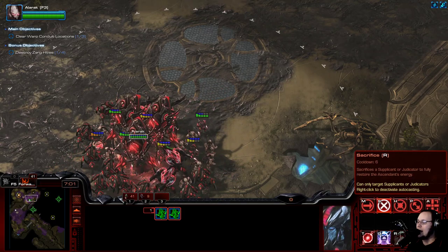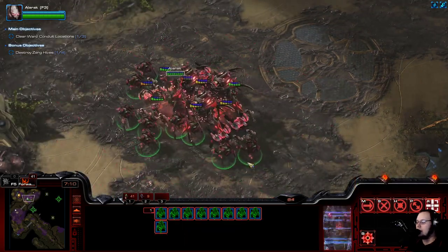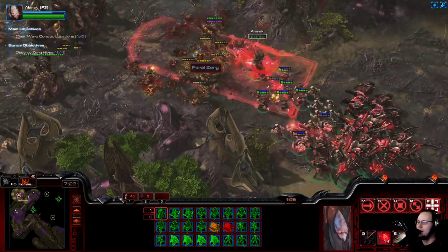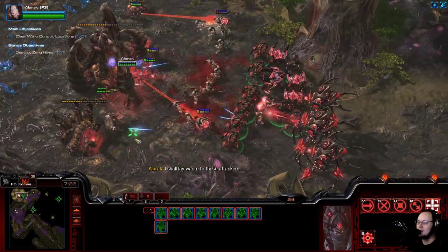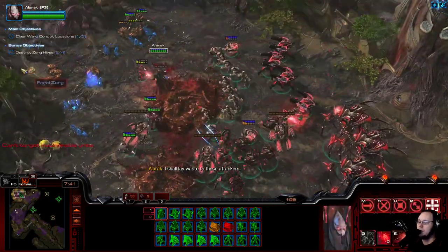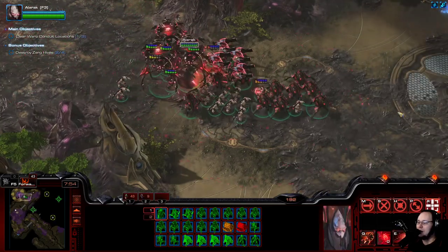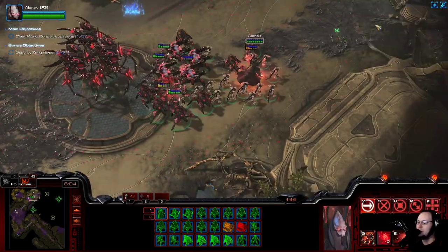We have Psionic Orb, Mind Blast, and Sacrifice - and Sacrifice is auto-cast, interesting. So he'll kill his own Supplicants that way, but I guess that's fine. Because we can just drop a couple of these orbs to start weakening the enemies for a bit, fire a knockback, and this area has been cleared. I think there is a world where these Stalkers - the Slayers - are really, really good. The reason I think that is the double damage on Blink. As someone who likes playing with Blink Stalkers, the ability to basically double your force or retreat and have a bunch of durability increase sounds great.